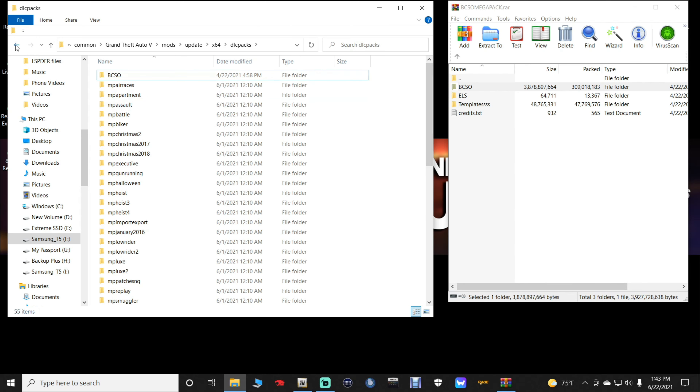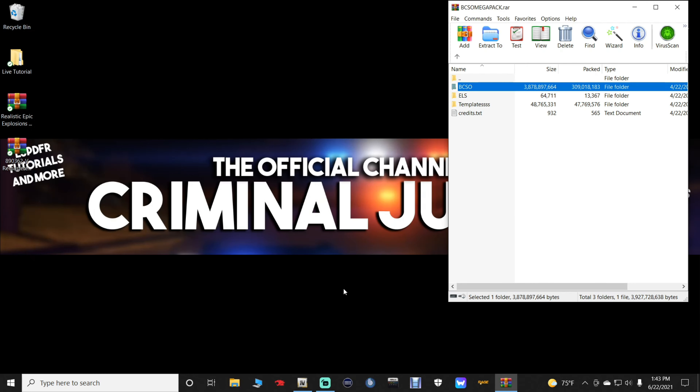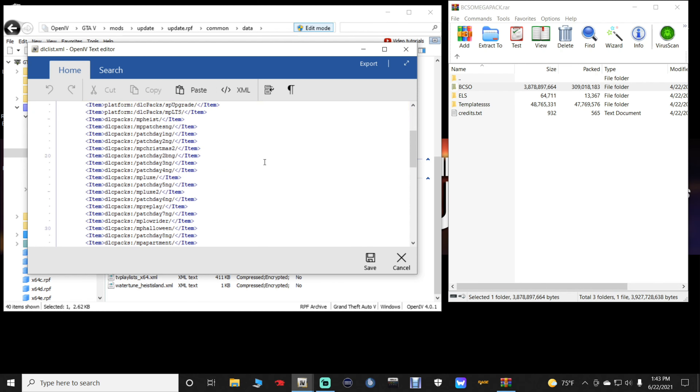Close out of the directory and open up your OpenIV. Go to that dlclist.xml we bookmarked. Highlight the dlclist.xml, right-click, and click Edit — make sure you are in Edit Mode in OpenIV or you will not be able to click Edit. Once you're in there, scroll all the way down to the bottom and click on the very last item line.